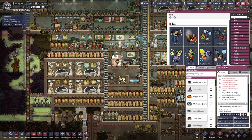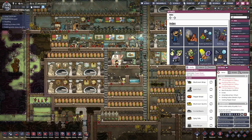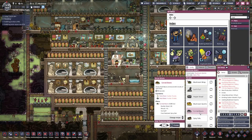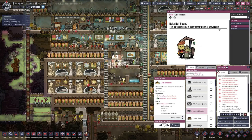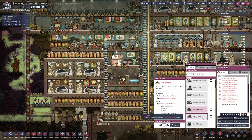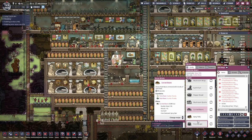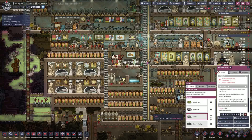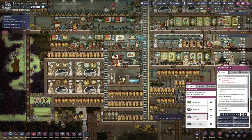Where do we get tonic root from? It does not exist. So that's a food we cannot make here. Spicy tofu with tofu and pepper nuts. Frost burger with meat, lettuce, and a frost bun. And we have the tofu. Let's not do the other ones because they are not that good of a food source.